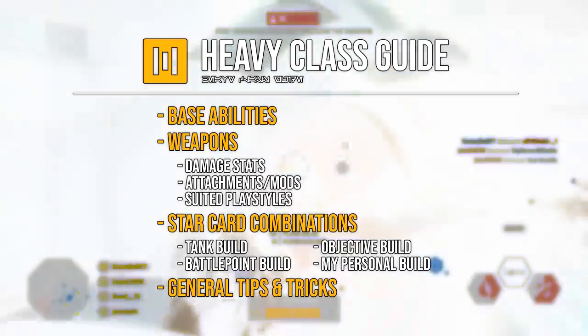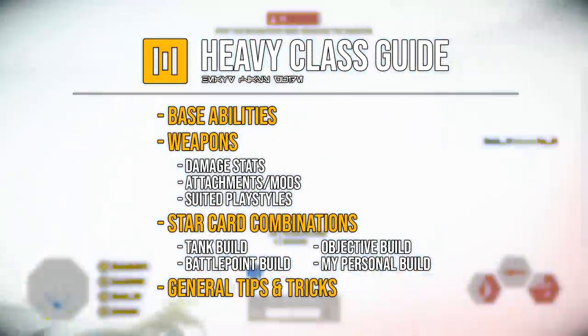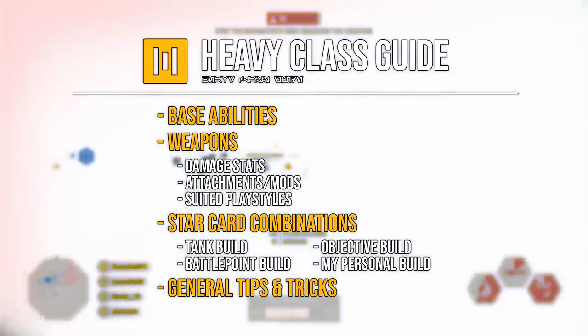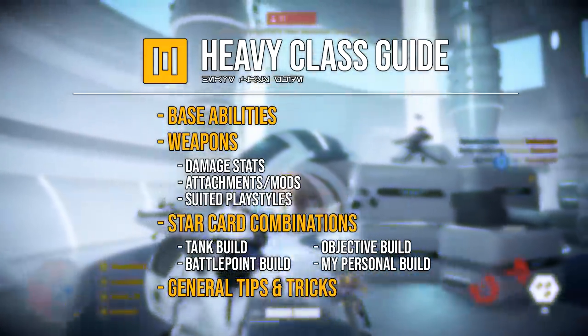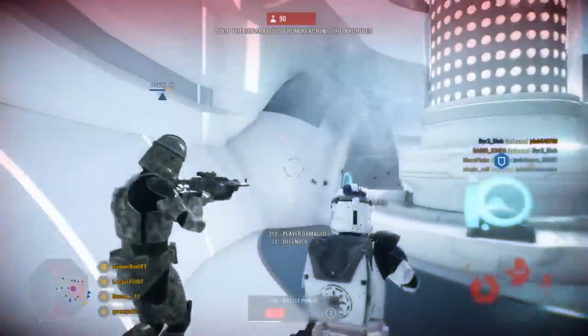Before we get started, you can see on screen what we're going to be going through in this video. First off I'll touch on their base abilities, before moving onto their weapons and the stats for each blaster, as well as quickly touch on the mods for each weapon. Then we'll move on to four different star card combinations or builds, including a tank build, an objective build, a battle point build, and my own personal cards. Lastly we will go through some general tips for the heavy class.